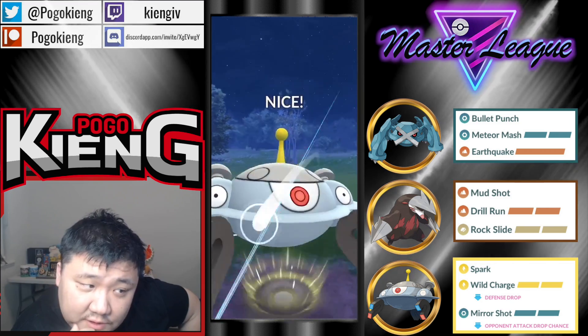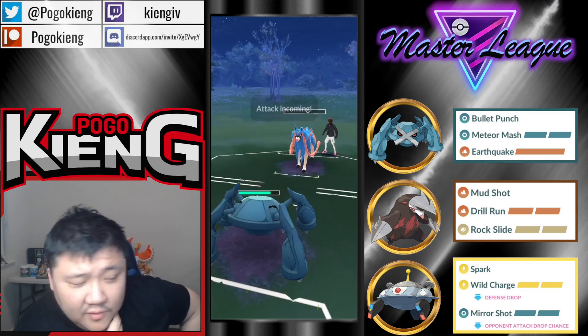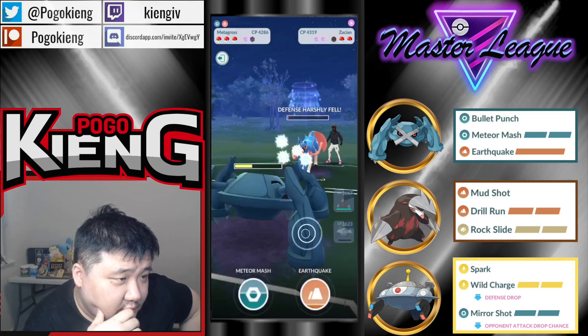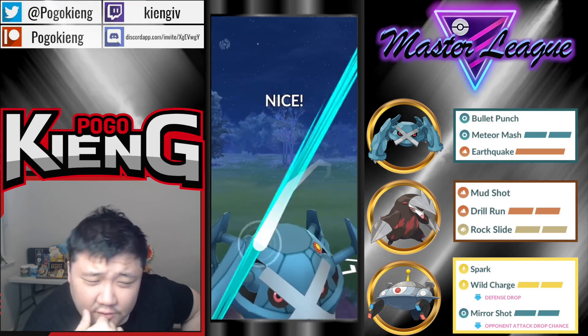Gets the Mirror Shot off — which is nice. They do not shield. Going to try to Bullet Punch down. Going to let it go, preserve the shield. It's Yveltal at all. Okay — that was actually a good decision, they threw it too. Throwing at one is probably a little bit more optimal.